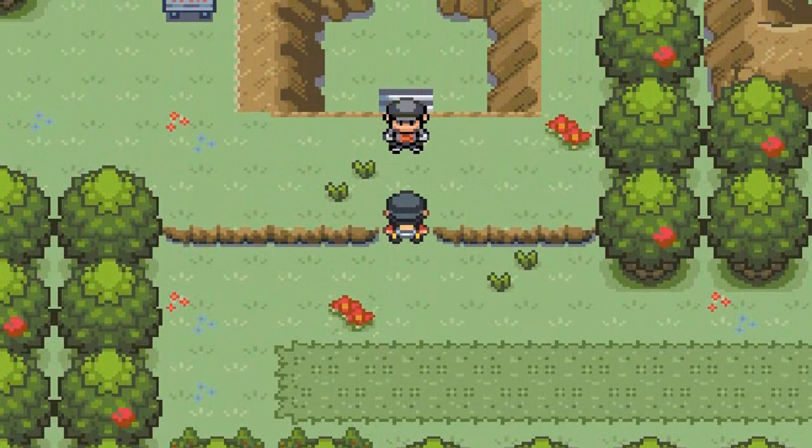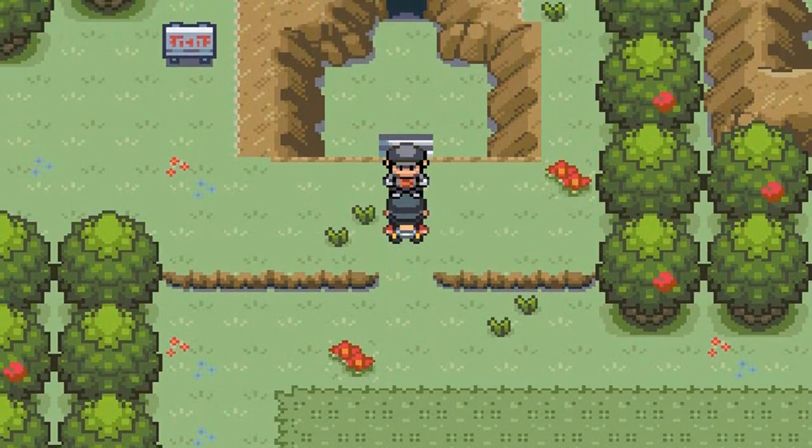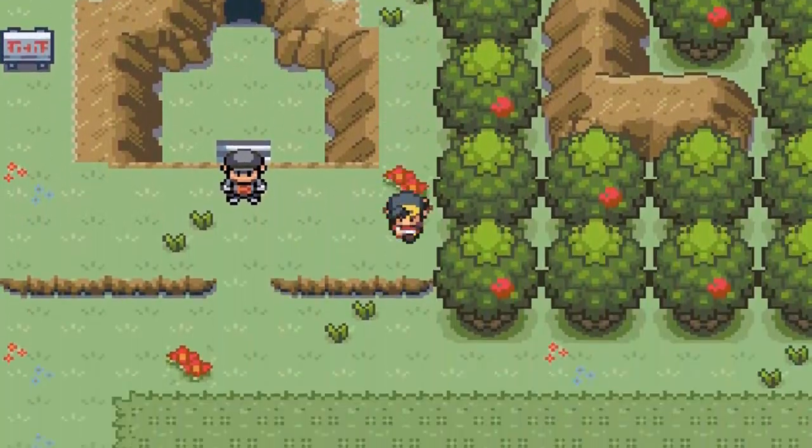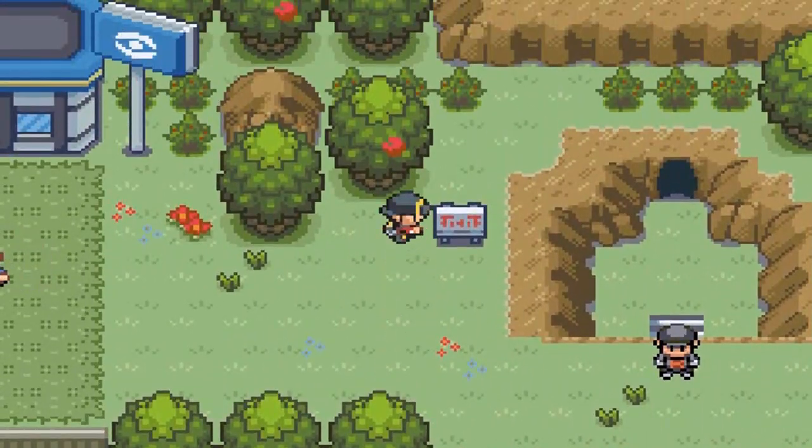Zane says: Thanks for finding that kid's PokeDoll — I wouldn't have been able to get through to the gym otherwise. I'll see you later, Dear Evan. So I'm assuming he is our proper rival — the guy we're actually going to face — a good opponent, the good guy in this scenario.